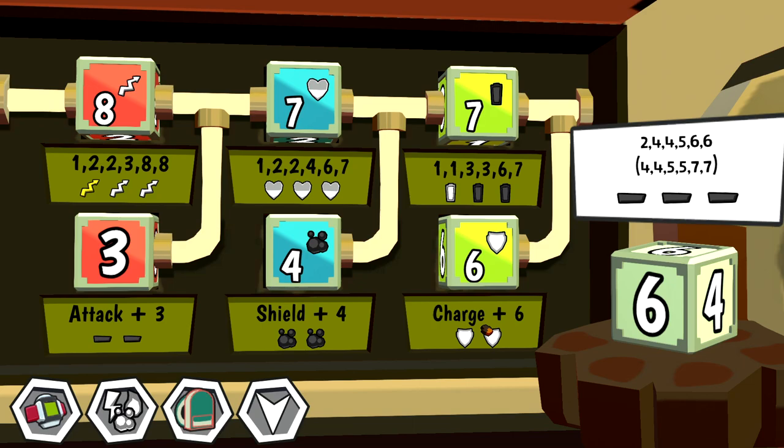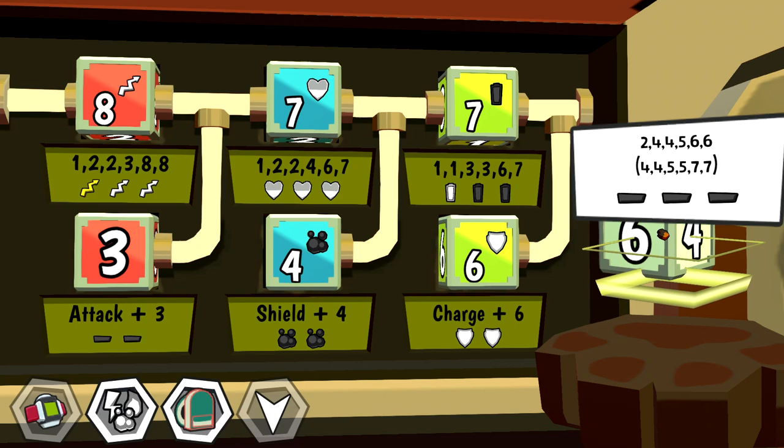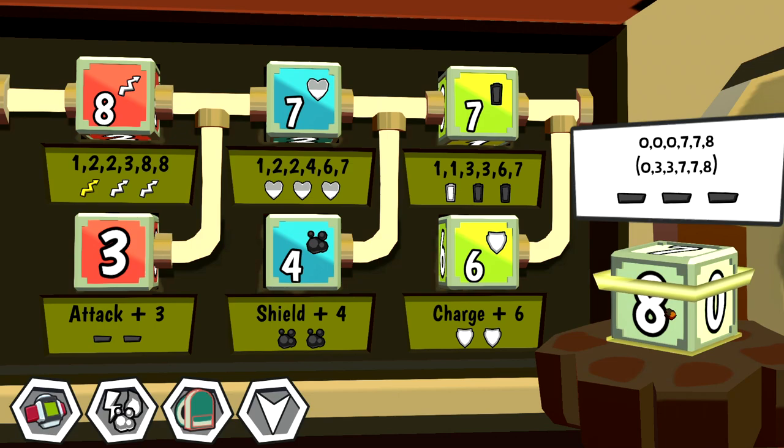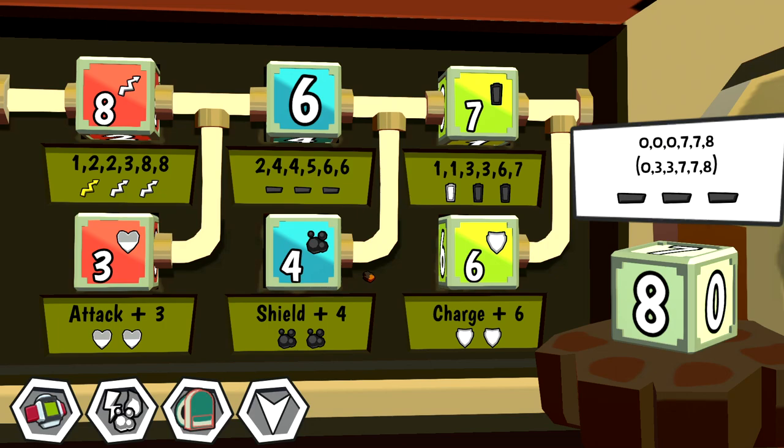It's a 2, 4, 4, 5, 6, 6. I feel like you want to use this — our other die is 0, 0, 0, 7, 7, 8 for attack plus 3. There is an interesting strategy to go 0, 0, 0 on one die but put that as your lucky number, the zero. But the 2, 4 die — I feel like we want to do this. We lose out on the bonus because stat dice can't have those, but this is now a beefy die and we're getting a plus 4 shield theoretically every turn.